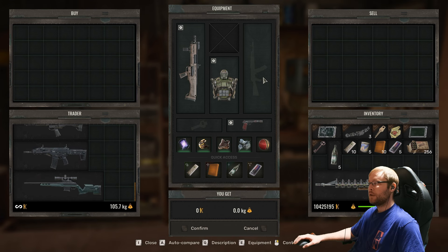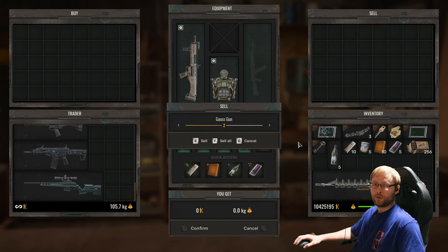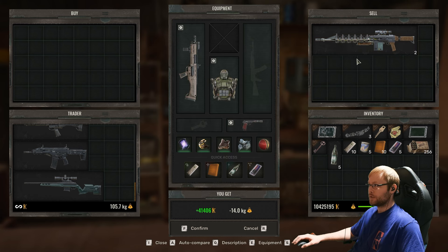So if you come over to a vendor, and if you have two of any gun, this glitch will work. So I have two Gauss rifles, so let's go ahead and drag it up in here and pretend like we're selling it. We're not actually going to sell it, we're only using this inventory.